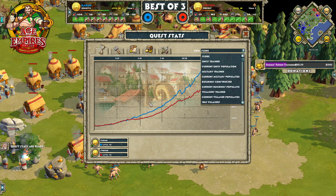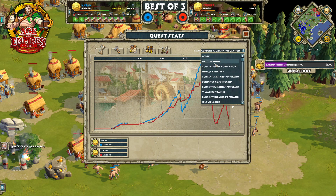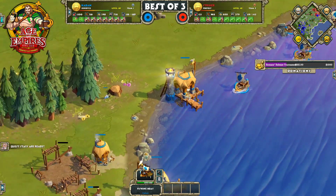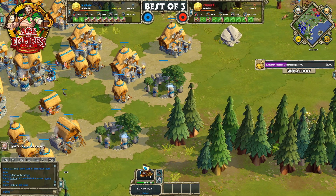Caban had the score lead since really the beginning of the game and had the villager count lead from the mid game, which really widened towards the end game. Caban just absolutely exploded towards the end game and was able to decimate Stryker's army — Stryker was never able to recover. Looking at macro: Caban out-gathered Stryker by about 8,000 resources. Caban had a slight advantage in technologies as well. His villager lead was still 20-plus even without the fishing boats, and throughout most of the game he had 10 to 25 villager leads. That was an absolutely insane showing from Caban.